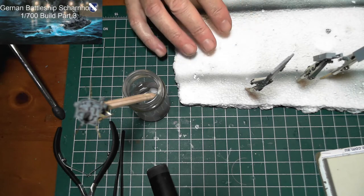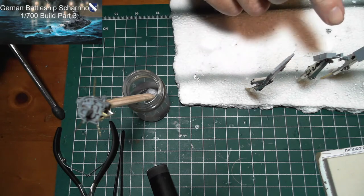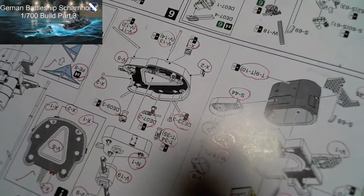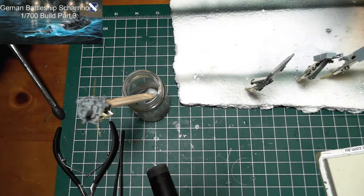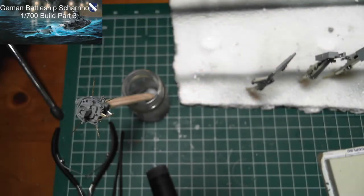Basically I need to paint these pieces. This structure I made needs to be painted, and everything underneath that I need to be building up now I need to paint. Because what I didn't realise — the instructions weren't clear — these black areas that you see in the pictures on the instructions, they refer to the wood deck.